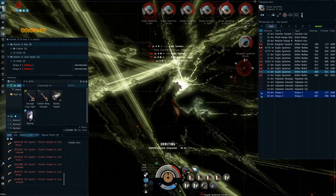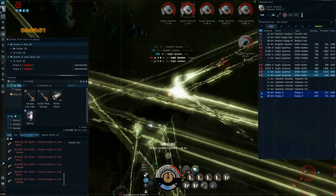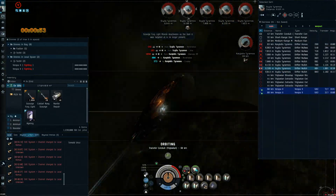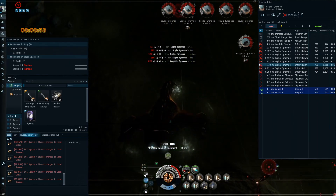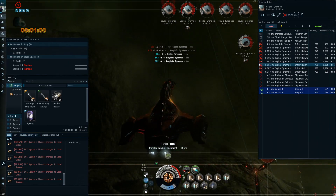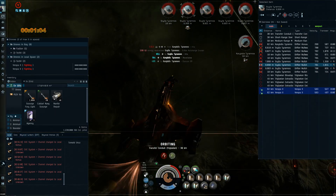For encounters with Charybdis Tyrannos, make sure you kill anything that webs you. Newts are going to be an issue because you need your afterburner going — it is the only thing on this fit that uses cap and you need to keep it going. Take out the cruisers, mitigate damage from Charybdis Tyrannos by flying manually, and make your way to her at an angle so you're not taking direct damage.